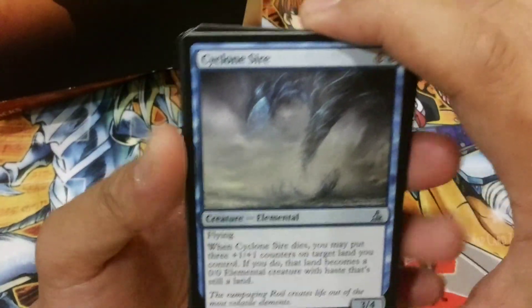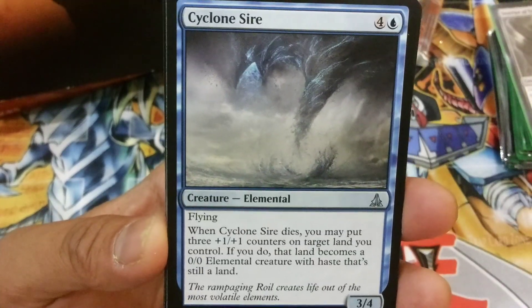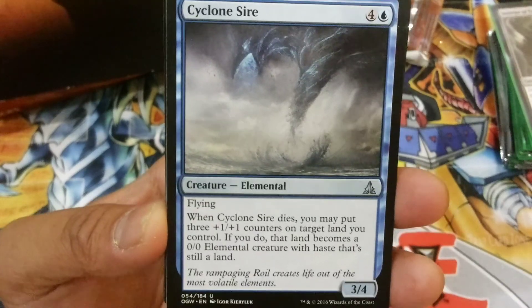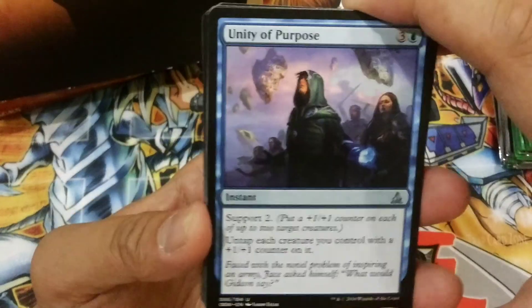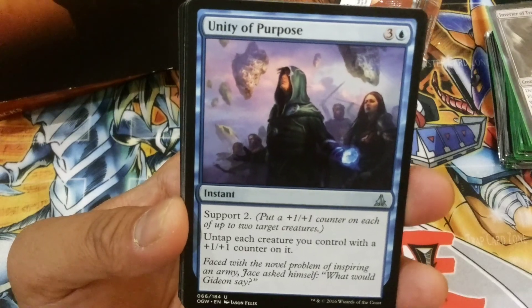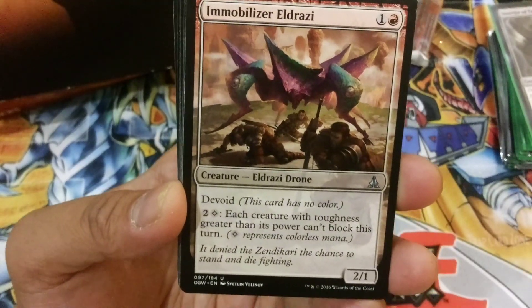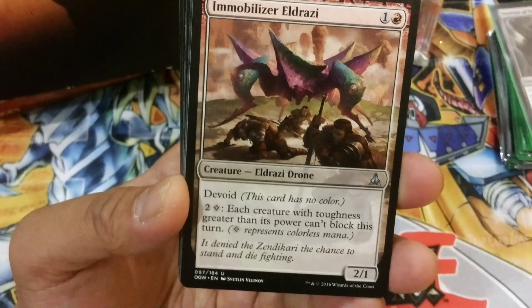First common: Scion Sire, a 4-1 Blue Flying — when it's dying, you may put three +1/+1 counters on target land you control; if you do, that land becomes a 0/0 elemental creature with haste that is still a land. Unity of Purpose, 3-2 Blue Instant, Support 2 — untap each creature you control with a +1/+1 counter on it. Immobilizer Eldrazi, 1-1 Red, Devoid 2 colorless — each creature with toughness greater than its power cannot block.